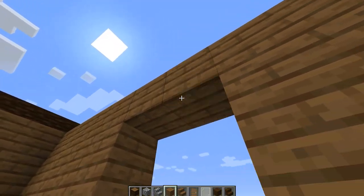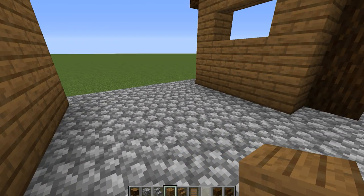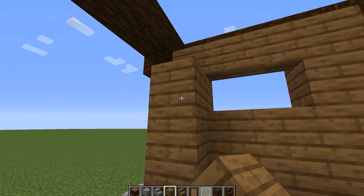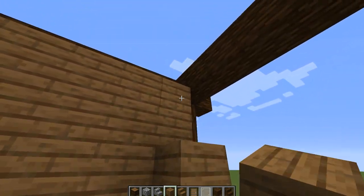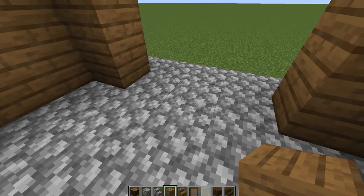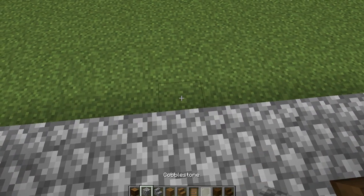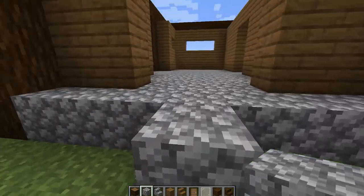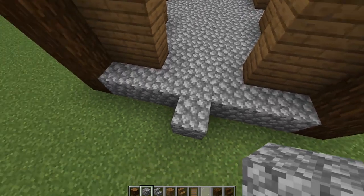We can go ahead and connect the top and leave this open for now. On this side of the house we're going to have a fireplace. We're going to come in one column with spruce planks, leaving a three-wide opening where our fireplace will be. We just need to put one more cobblestone back here, then come up with a total of 13 in a triangle formation.